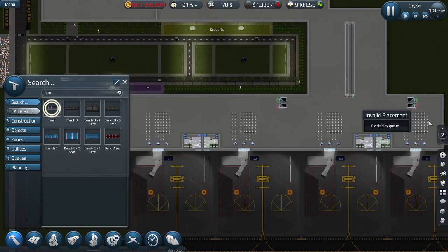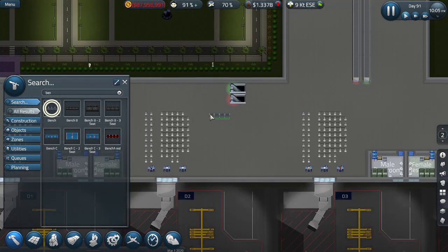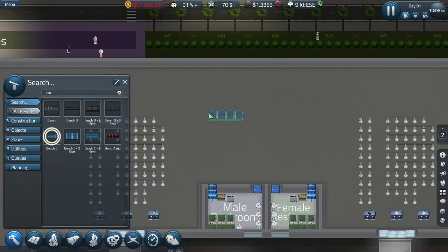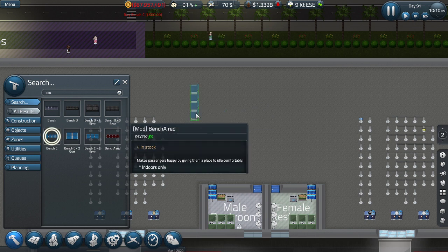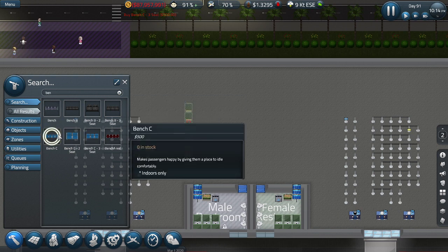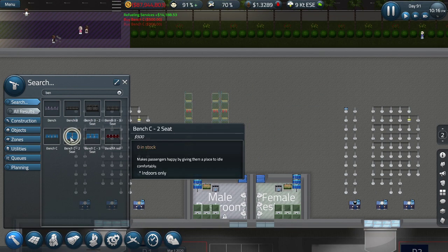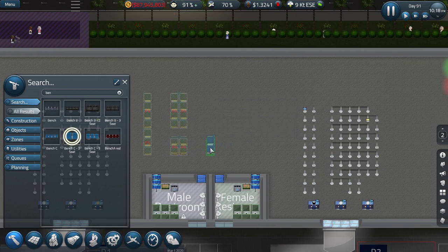How about three of these - four actually? These are fine but they could go on the other side of the airport, or maybe I use these over here which is the larger portion. I'm going to use these over here, and then the parts next to the toilets are going to be these. One, two, three, four - then we have two spaces to walk about as well.